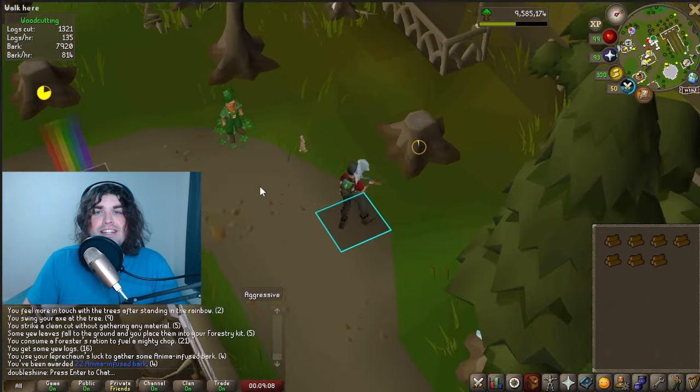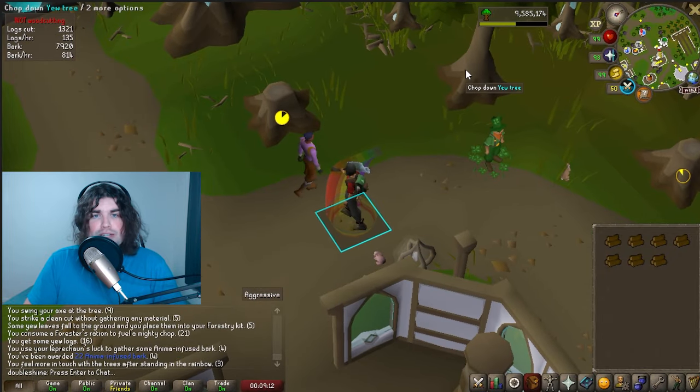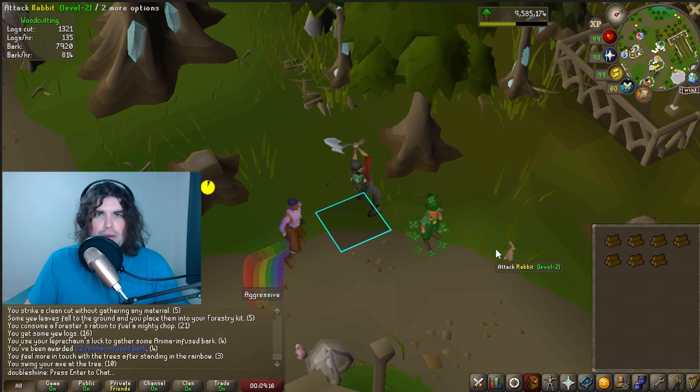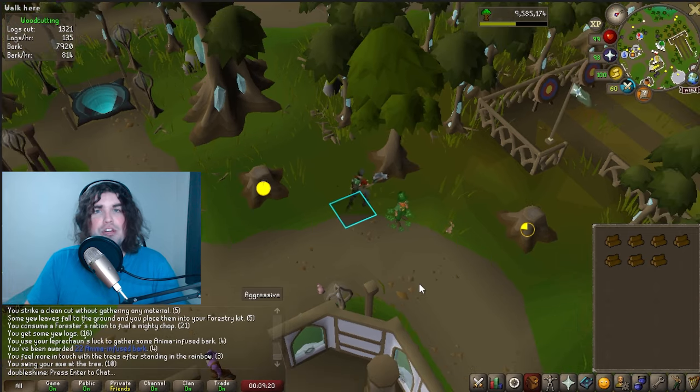Finally, the Leprechaun: stand in the rainbow for a buff that gives bonus experience and some bark the next time you chop down logs. Unlike the Dryad event, you don't need to stand until it despawns. You can just resume chopping as soon as you get the message in chat telling you that you got the buff.